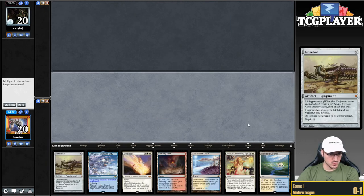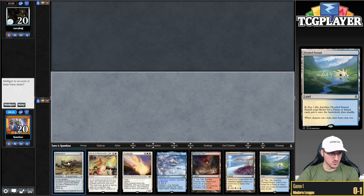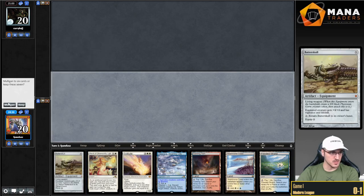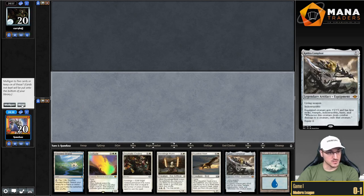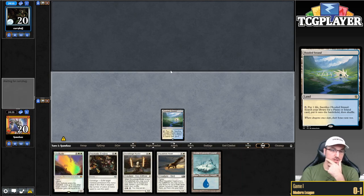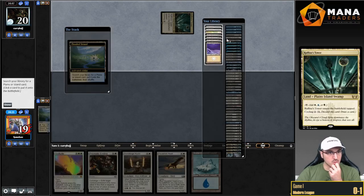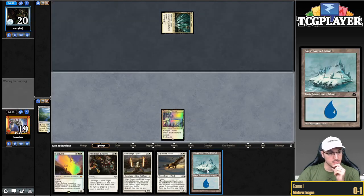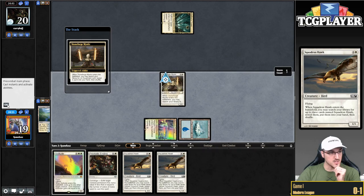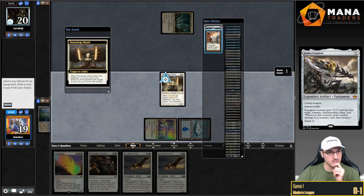Round number two. We have solid mana, a removal spell — this is already a multiple six. I think with my curve being clunky, I'm going to ship this. This is much better — and we can bottom the Kaldra. We're on the play, so we're going to get to go turn two Stoneforge, which seems pretty solid. Opponent goes for Raffine's Tower — no idea what that could be, but it's a terrible draw. I think I'm going to go for Batterskull.